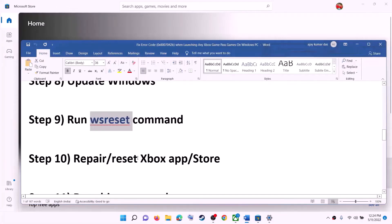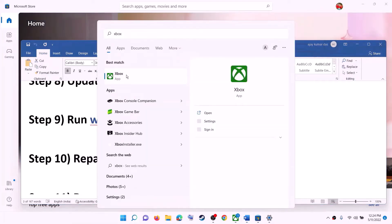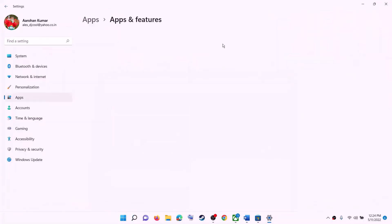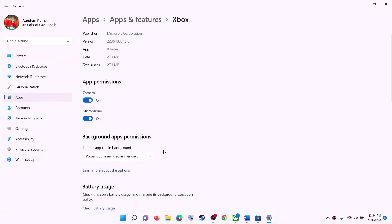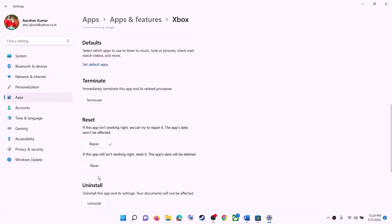The next step is to repair or reset the Xbox app and Microsoft Store. Type Xbox app in the Windows search box, make a right click on Xbox app, then click on App Settings. Scroll down and click on Repair. After the repair, check for the error message. If you are still receiving the error message, then click on Reset and after the reset, check again.